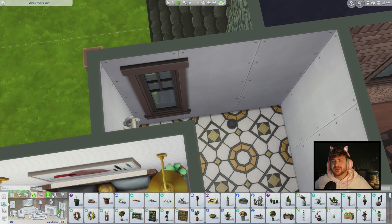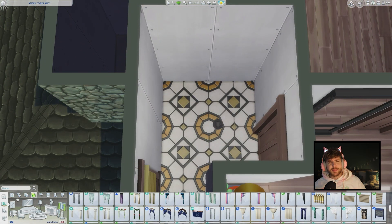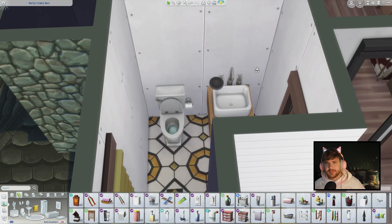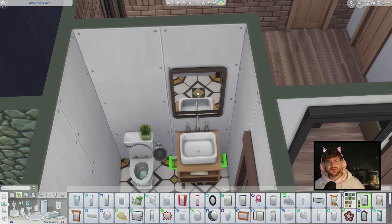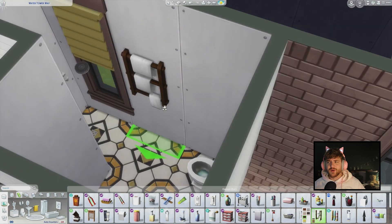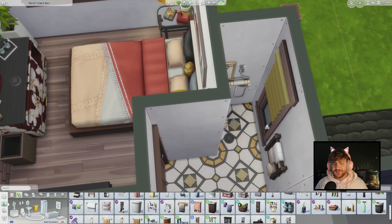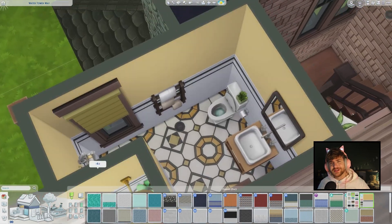This dresser that we have there — I am obsessed. I love those little lily flowers. I've really been wanting to use that for a really long time but I never really had a build where it worked. And it really worked in this one.